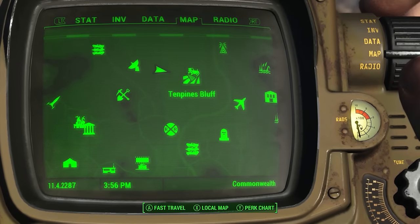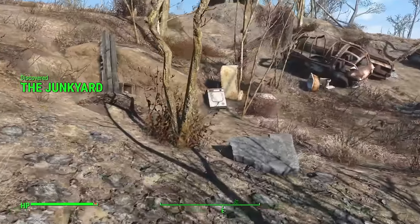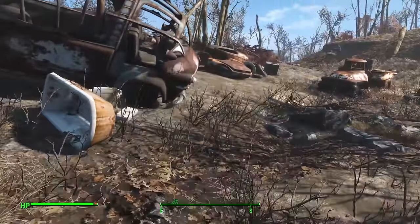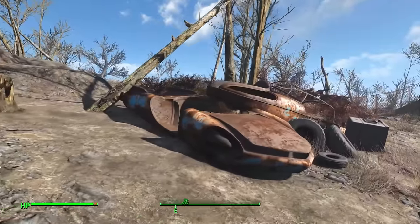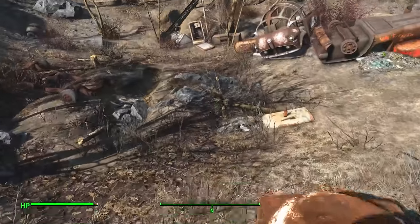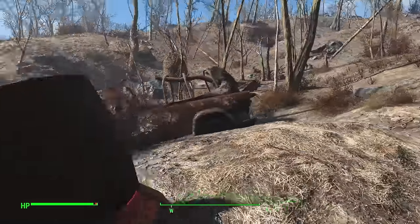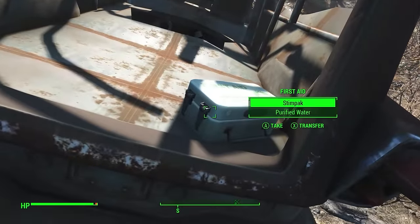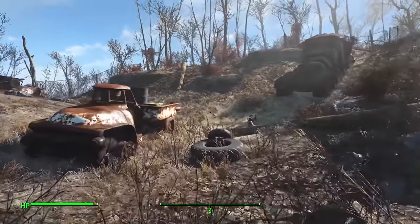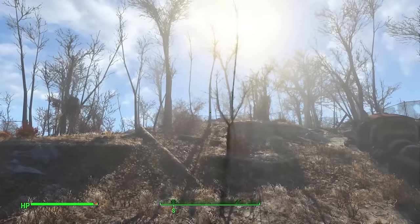Between Satellite Station Olivia and Ten Pines Bluff you can find a rather massive junkyard. Inside there are many dogs, but even better there is an exploded safe full of caps. Moving over to some of the other vehicles you can find bits and bobs lying about — a wooden crate at the back of a truck, a rum bottle on top of the fridge, and a first aid kit at the back of a van. There are quite a few scatterings of items. Once you've gone through all the vehicles, be sure to go up to the overlook to find even more.